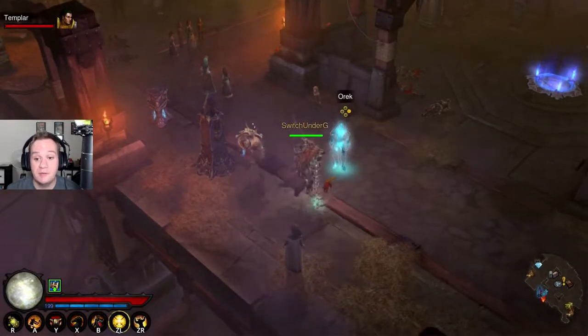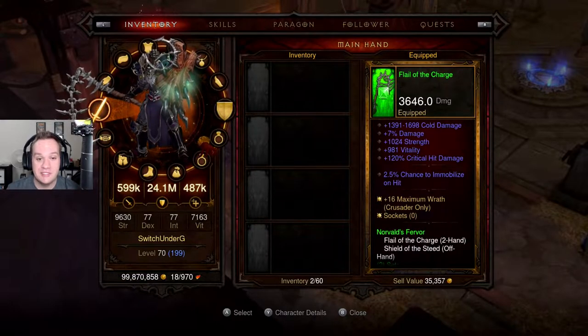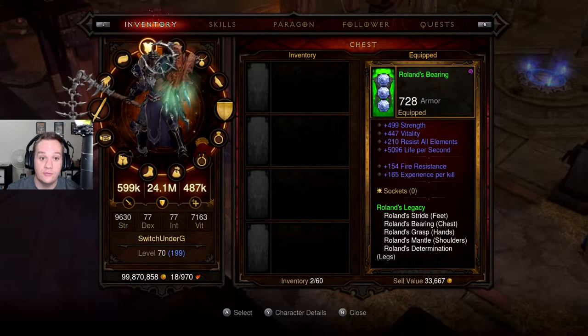Hello and welcome to the Switch Underground. My name is Danny and today we are going to try a Greater Rift 47 on our Roland's Legacy build, which is the seasonal build that you get for free for the Crusader.